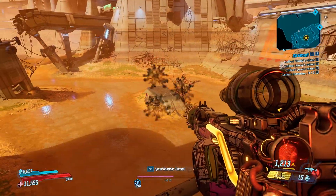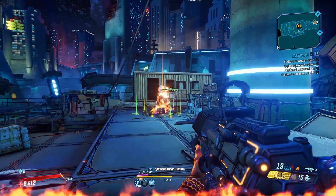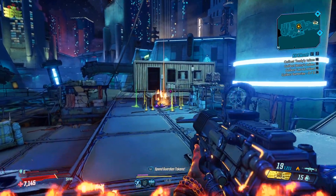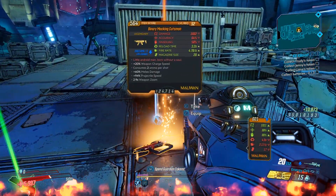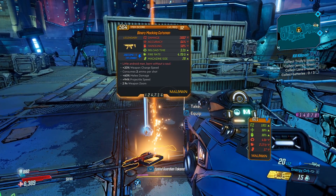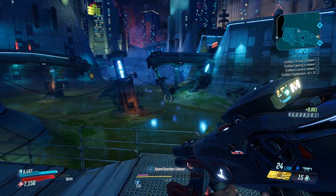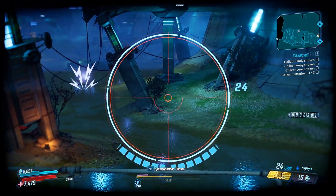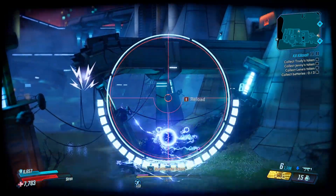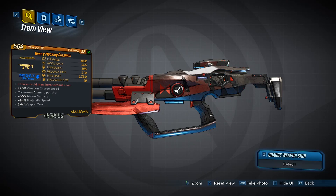Finally, probably my favorite weapon he dropped: it's called the Cuttsman, a legendary SMG. It fires an orb-shaped projectile which then turns into a horizontal laser beam. It comes in three different elements — fire, corrosive, and shock — so it's definitely worth getting all of these. This thing is an absolute killer.